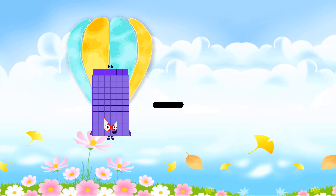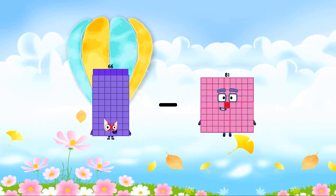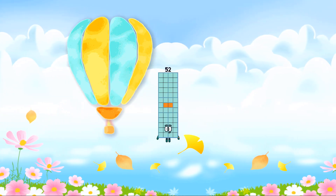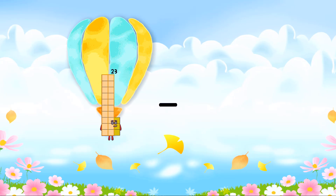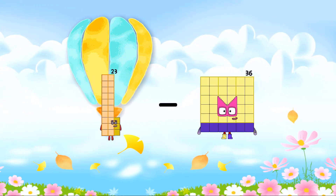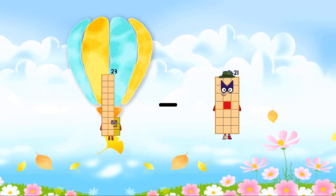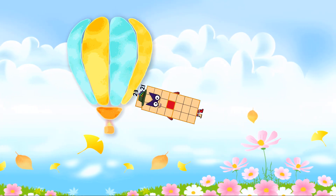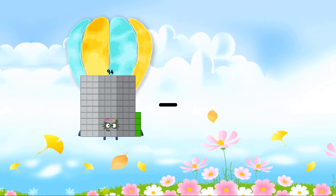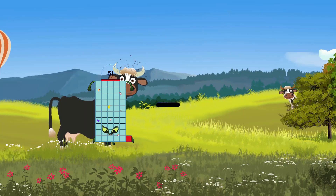Sixty-six minus fourteen equals fifty-two. Fifty-two minus twenty-three minus twenty-one equals... fifty-one minus.